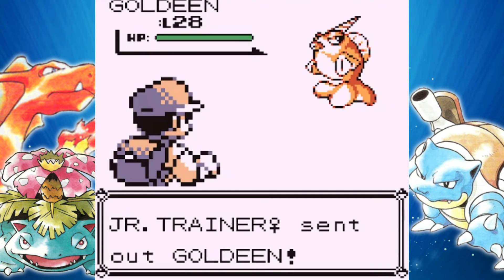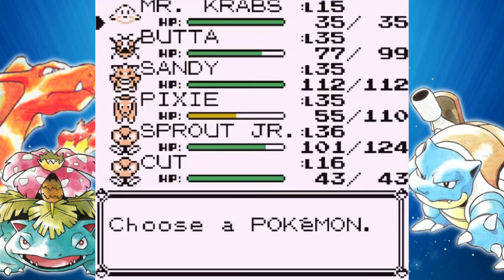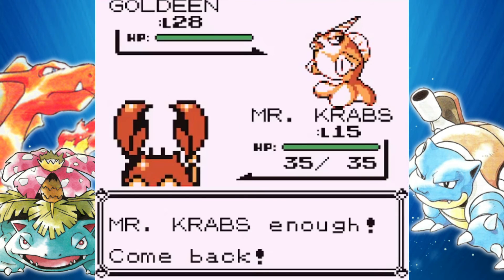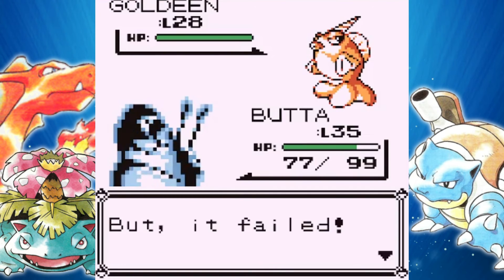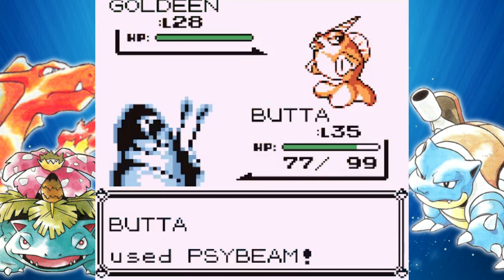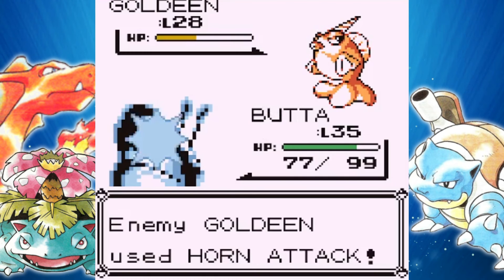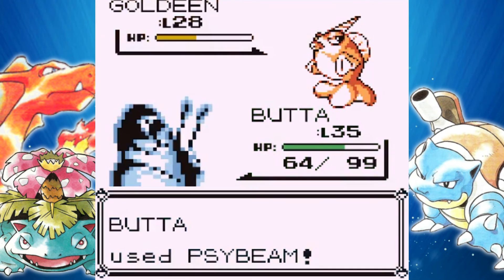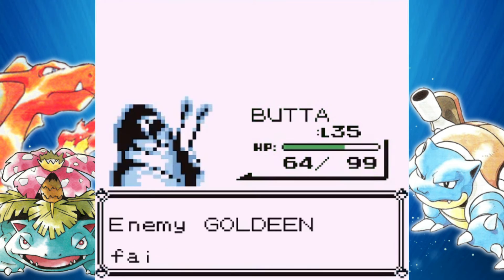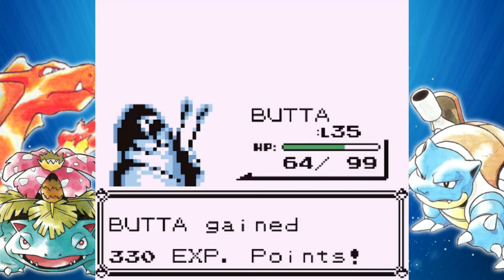We just have some more trainers to fight, and Route 13 is pretty annoying — I won't be covering it all in this video. There's like a maze of fences with a bunch of trainers, and I'll cover the Pokemon you can get in the next episode. For now, I think we'll take on this lady and then call it a day here — it seems like a good stopping point. We're almost off this little bridge section anyways. Down goes that Goldeen, and I can't wait to be done with all the water types because they really don't help out Mr. Krabs.